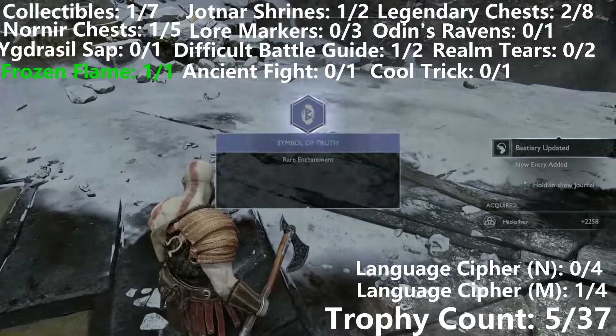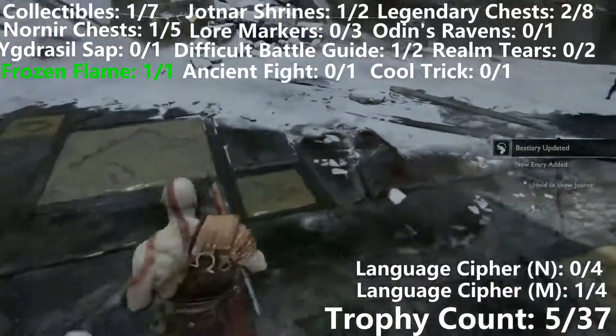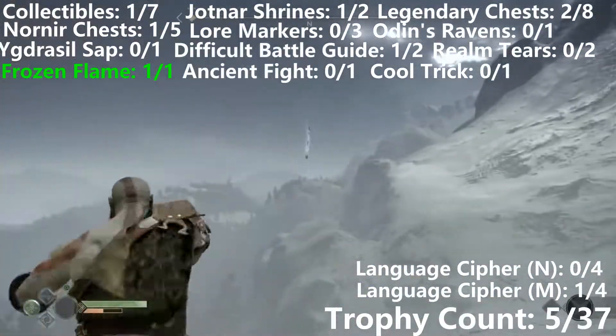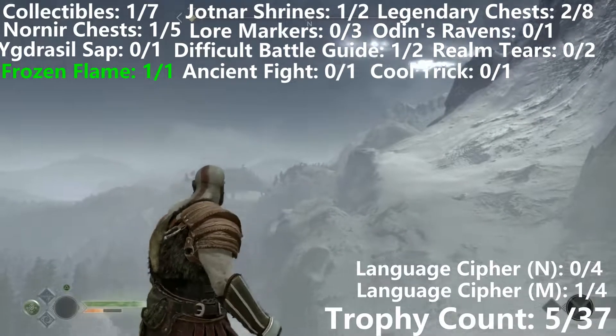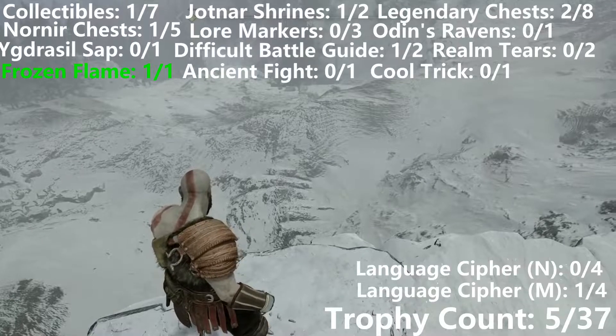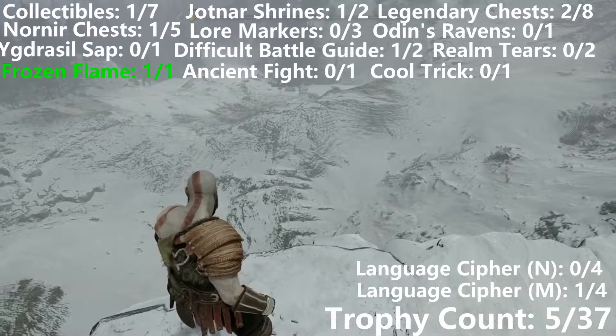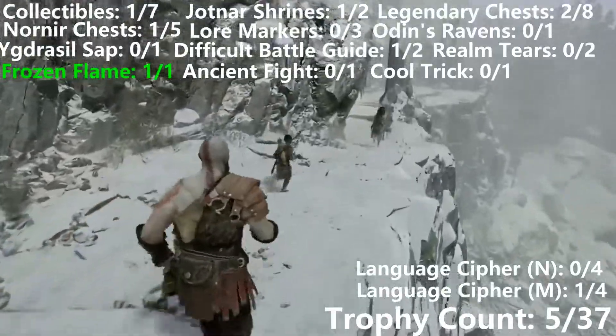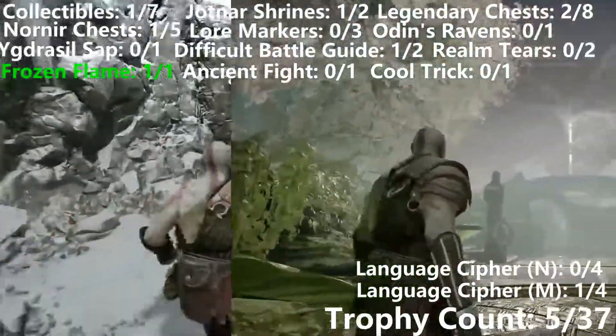This completely concludes all the collectibles on the way up the mountain. So now I'm just going to skip to the next part, right after we meet the Black Breath. Now I'm going to show you a cool trick — I'm going to throw away the Frost Axe just here in Midgard, then slowly make my way down the mountain. It's a very long and grinding section, so I'm just going to skip right to the end of it when we get to Alfheim.